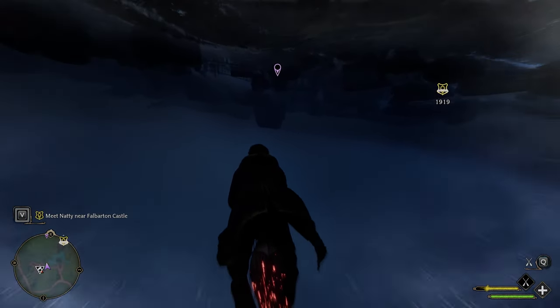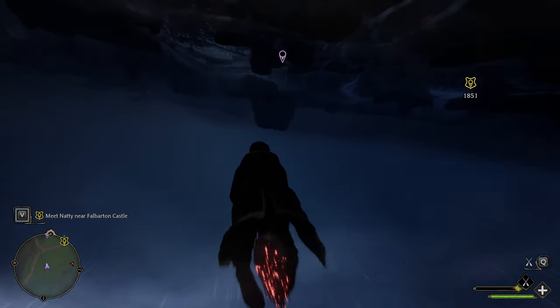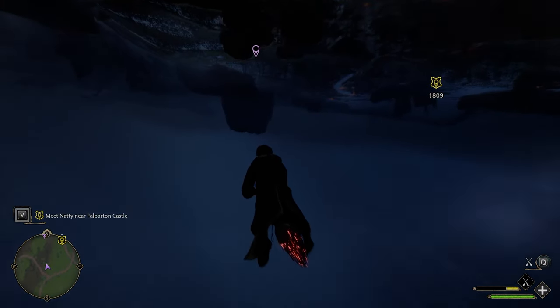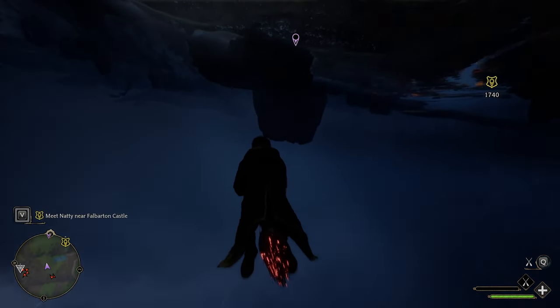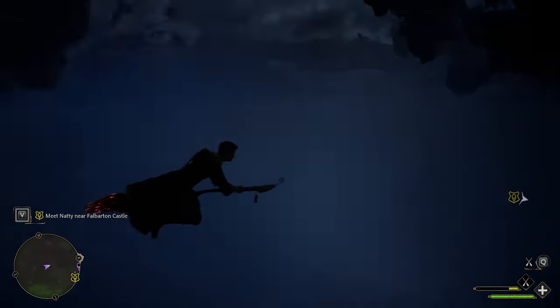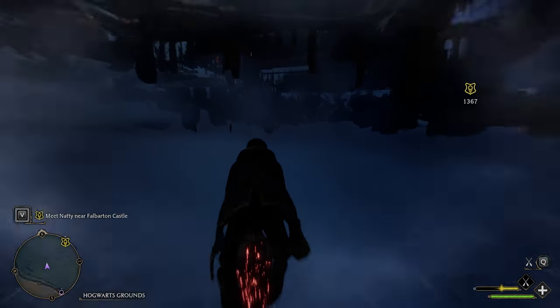There is a chance that you might run into an underground barrier wall — if you do, just go slightly to the right. Also while you're flying, make sure you don't go too high, because sometimes you can actually clip back out from underneath the map and then you're going to have to start all over again. But have no fear — we're just going to speed up time here and get to the castle itself.